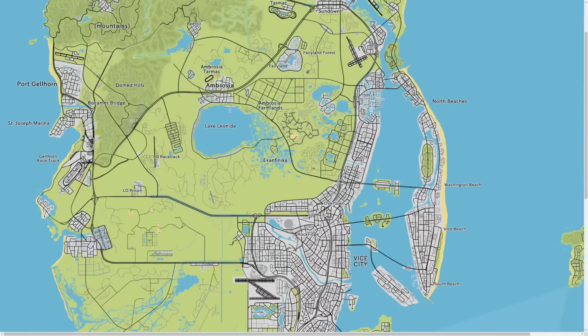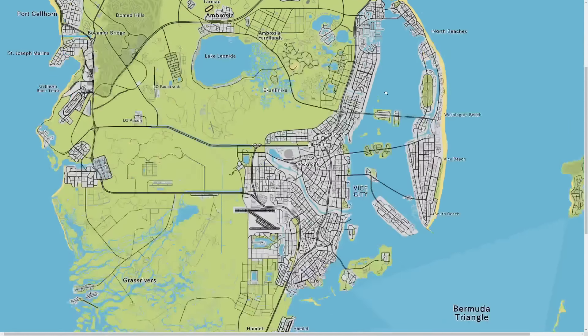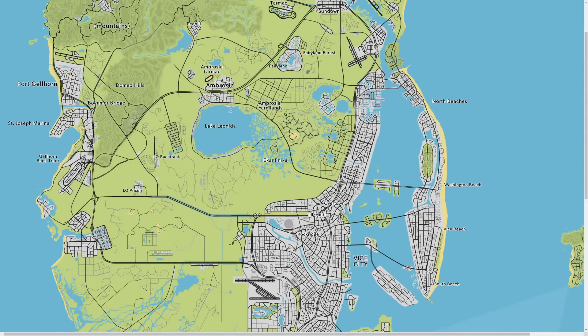Above the Grass Rivers, that's where we start seeing a couple of those smaller towns. We do know there's a prison here, there's also a race track, and a couple of these other little smaller towns - this one actually has a marina right there.